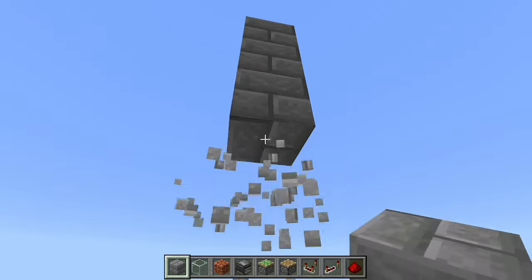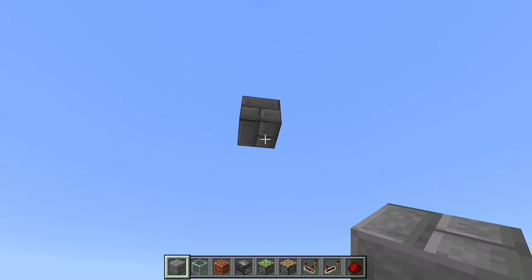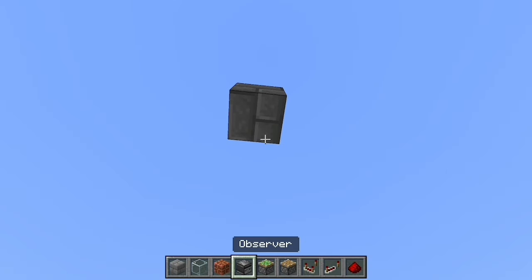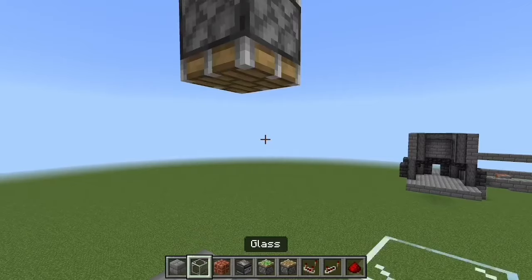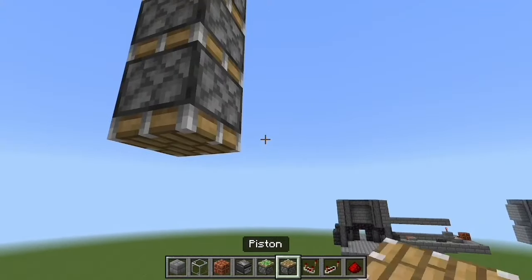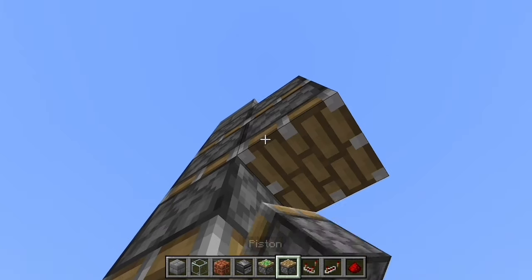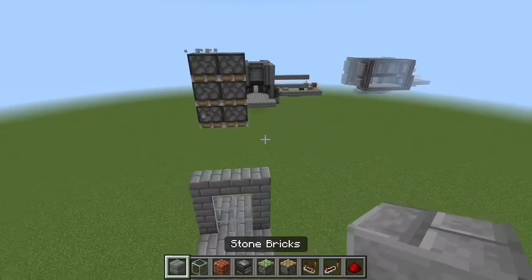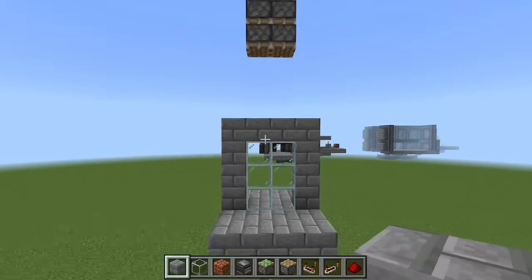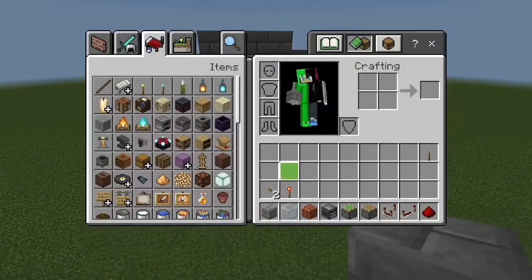Then go right above and place blocks: one, two, three, one, two, three, one — so seven blocks up. Then place three pistons leaving a three block gap, then place three more pistons. Break the temporary scaffold block and that's all for your pistons and sticky pistons.